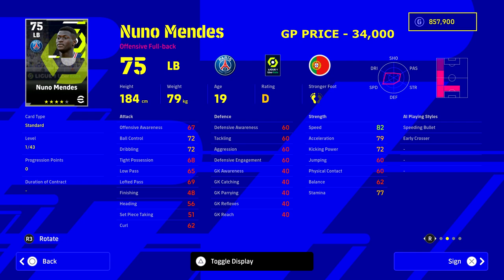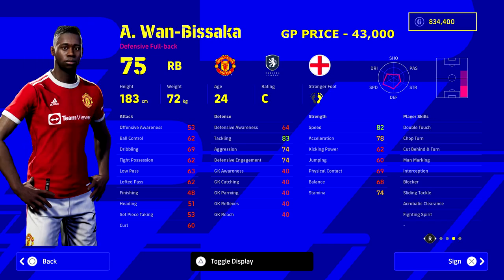Next up is one of my favorite players and probably one of the best left backs in the game — Nuno Mendes. I've covered him in other videos on hidden gems and best left backs. He's 34,000 GP with insane ability, can level up very quickly to 43 levels, and starts with 82 speed and 79 acceleration, which tells you all you need to know. He also has unwavering form so his arrow will be up more than down.